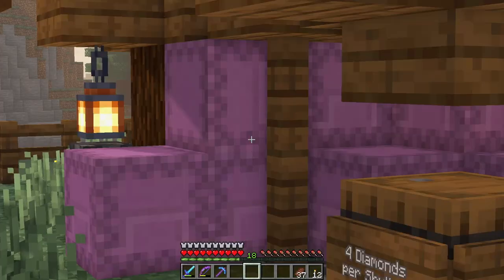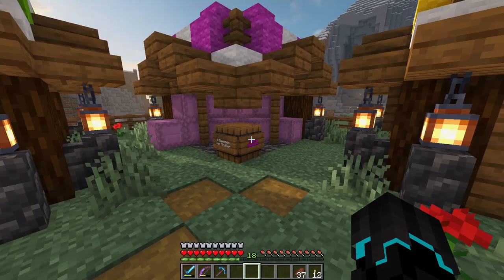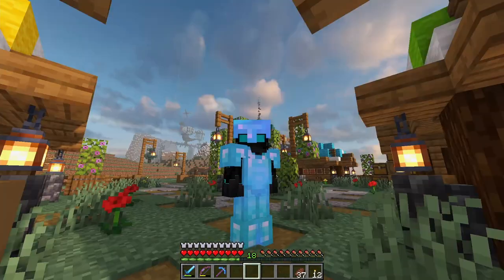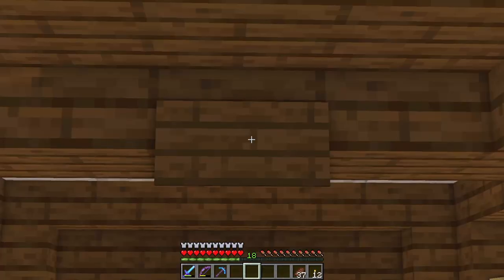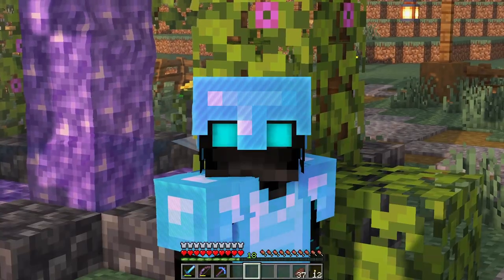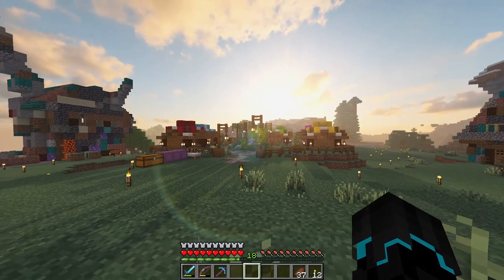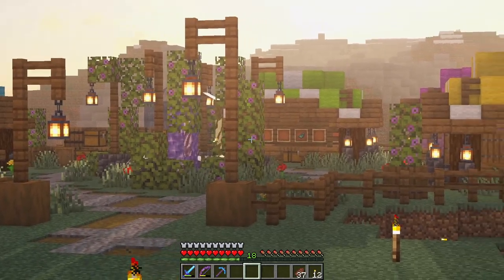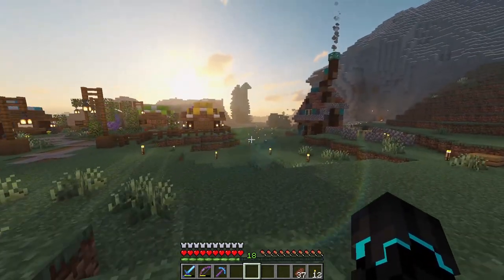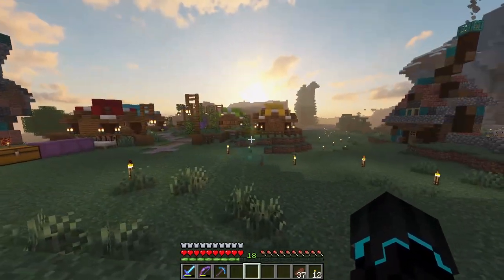One thing we weren't selling before were shulker boxes - may I introduce to you, Solking Shulkers. That's the only name I could come up with, but I love it. Four diamonds per shulker box - Ramblers, if you're watching, shulker boxes for sale! I want to give a name to each and every one of these booths but I haven't been able to figure any out, so if you have suggestions put them down in the comments. I'm very happy with how that turned out. Now I want to clean up this whole area and then work on the main road.